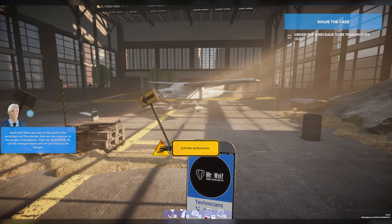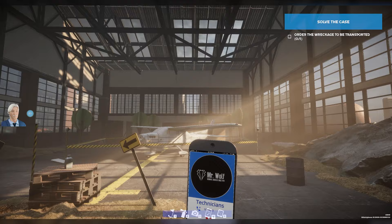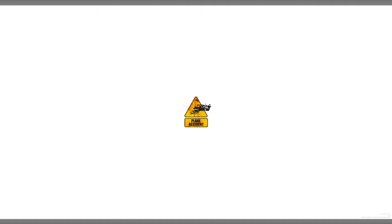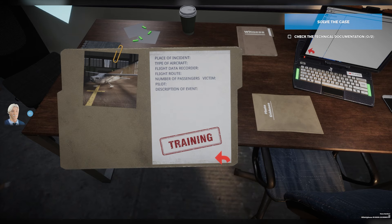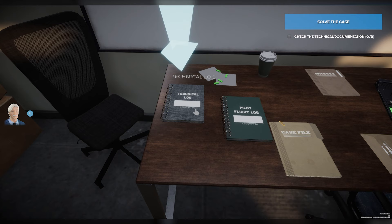So we'll just go over to these circles and take pictures of the wreckage. There we go. And now that that's done, we gotta call the technician. So yep. Alright, so with that done, we're now actually gonna go ahead and read through the documents. So we gotta go to here in the office and open up the case file. So there's that. Now let's go to the log here. There we go.